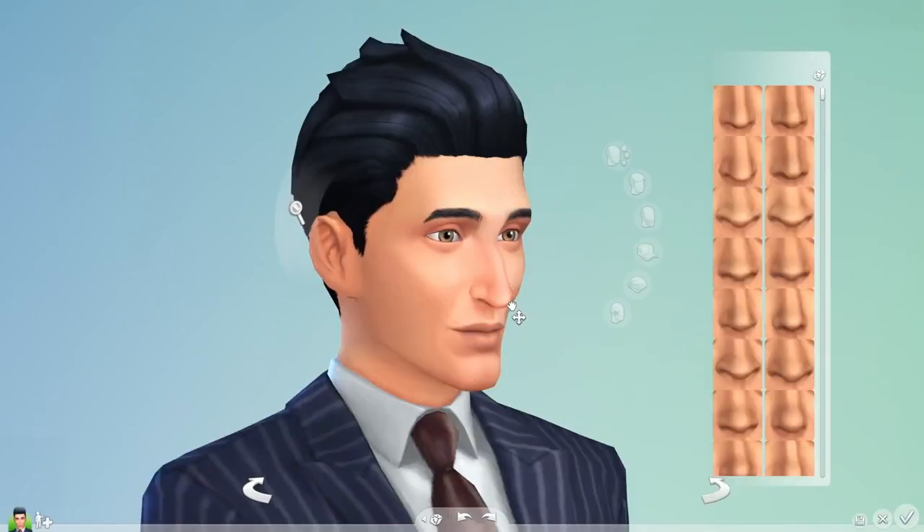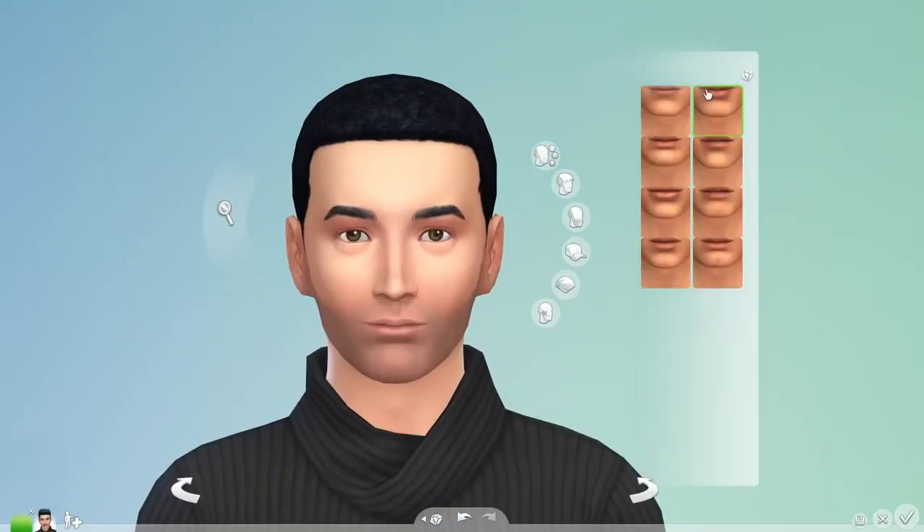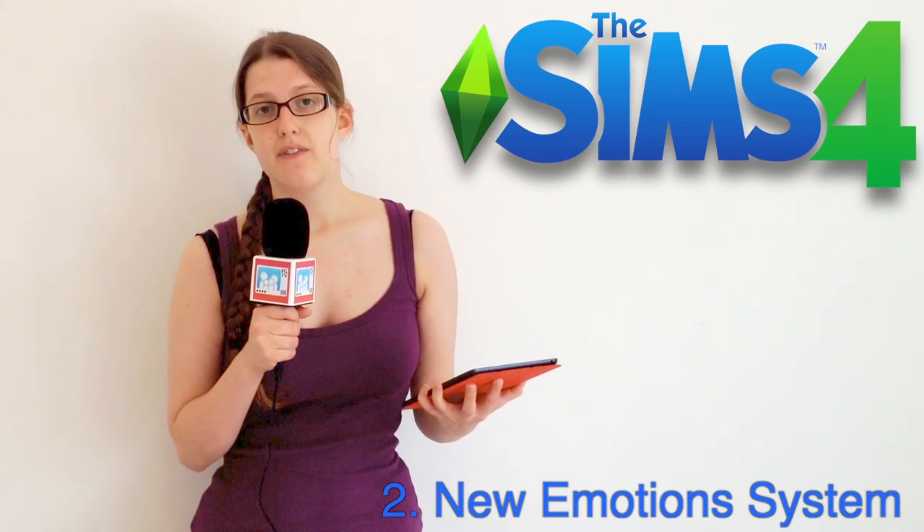There's a detailed mode where you can go all the way to the pupil and make it bigger or smaller. The ability to create unique Sims is something that's very visible in The Sims 4. The main focus of the new game, at least going off what we've been shown so far, is the new emotions system and how it affects your Sims and those around them.